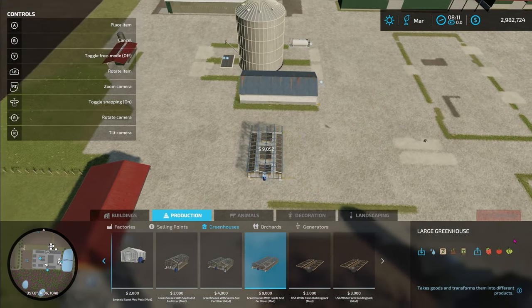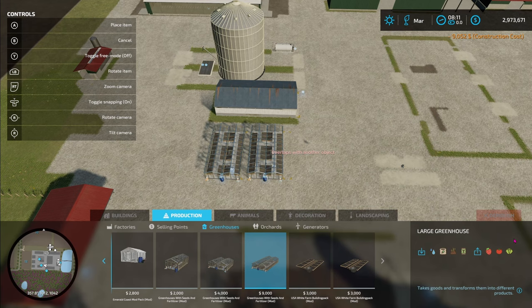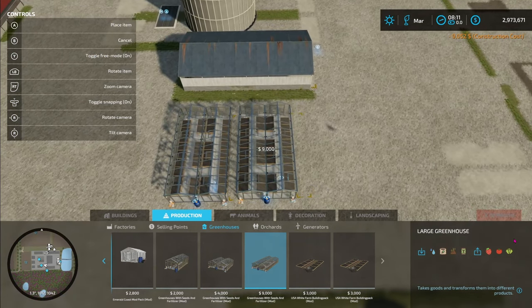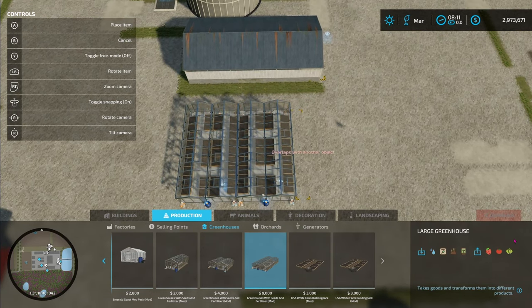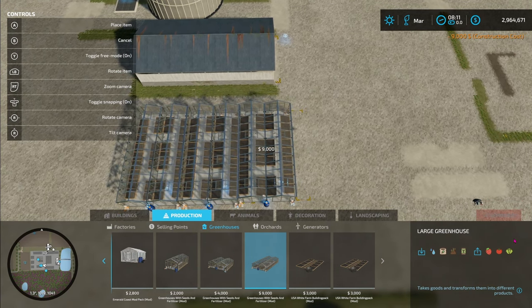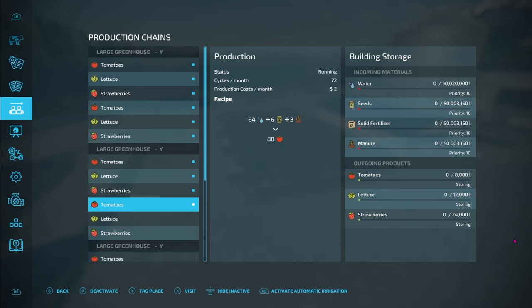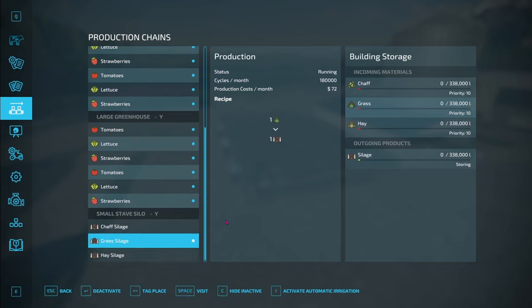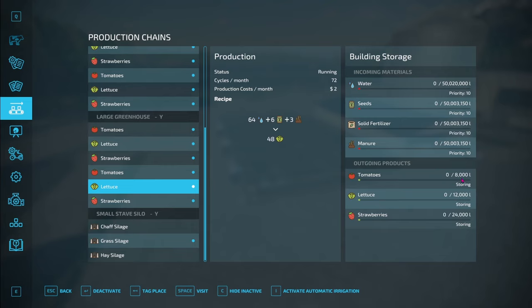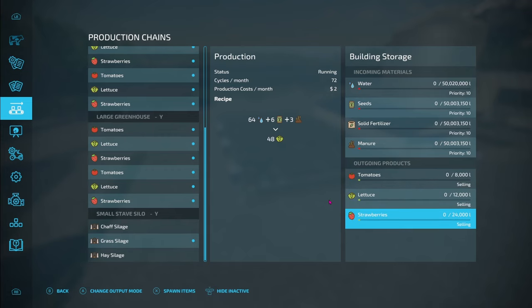So we're going to put a couple of them — let's go ahead and put three of them out here in the middle. You'll have to toggle free mode in order to get these things close to each other, because I like to have them touch. I don't care about the loading-out spots because we're not going to use that. When we set them up, we're going to set them up to sell. Now when we go into our production change menu, we're going to activate all of these. And in the silage, we're going to activate the grass and store that so we can get it whenever we need to. When it comes to the greenhouses, we're going to change the storing into selling — change those to selling.